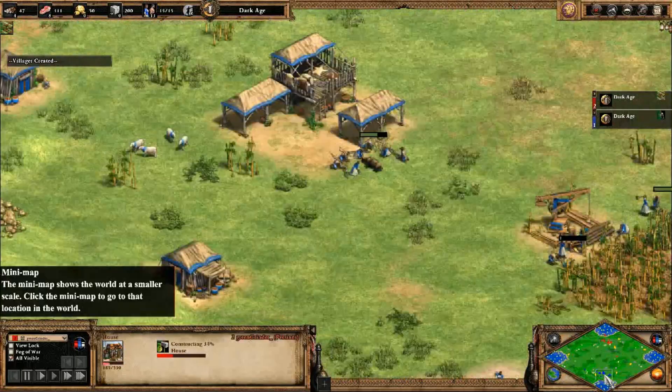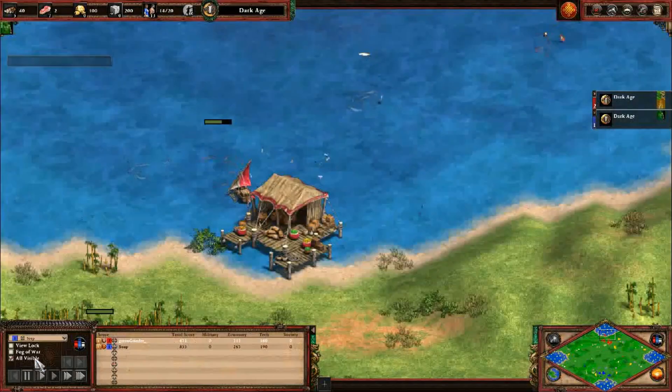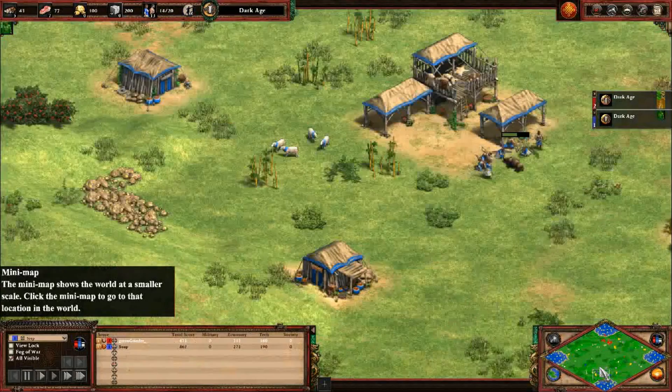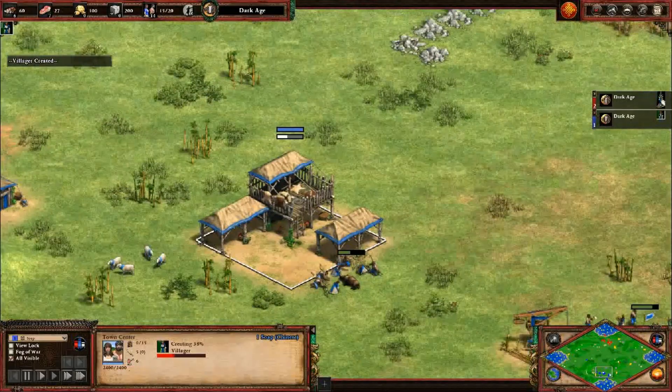Red is like, wait a minute, I need loom. How about blue? Blue is doing just fine. The 10 population for 10 food that Chinese start with really helps, especially if you're used to building efficiently.